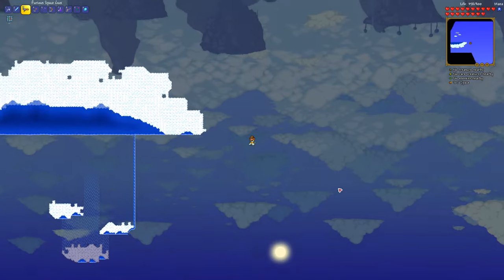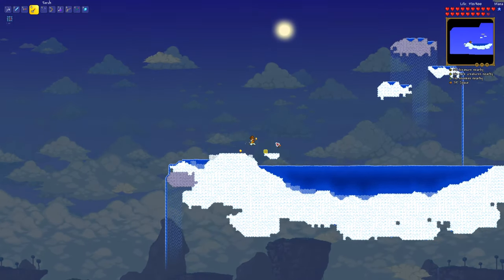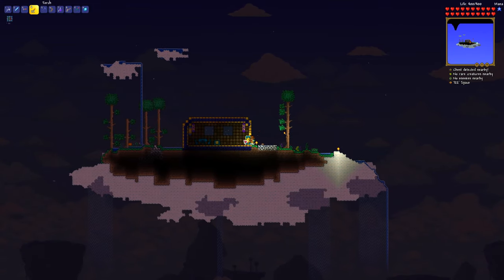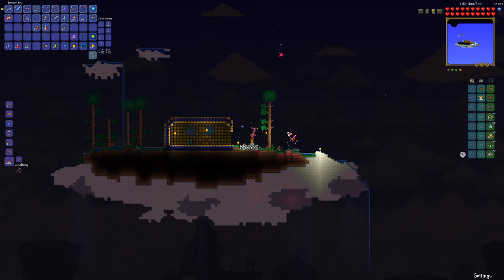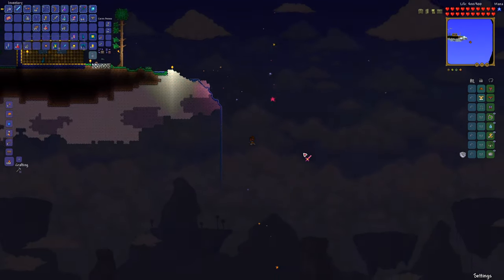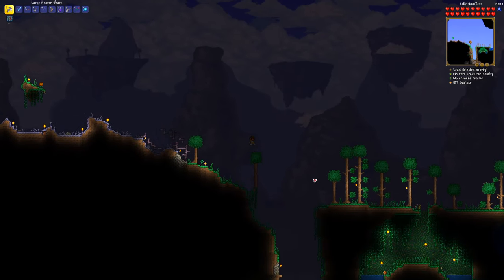Oh look, we found a sky lake. Sky islands are either a lake or a house — the lake has special fish and crates, but nothing much. On the right side, we found a house finally. A star fury! This is a sword that summons stars from above to hit enemies. It's not an auto swing weapon though, so you have to keep clicking to swing the sword. This is a really good weapon for the start of the game. So if you find a gravitation potion early, you can try your luck with the sky houses.